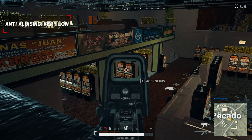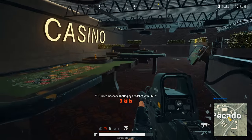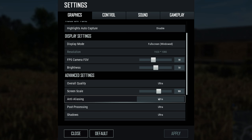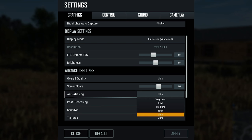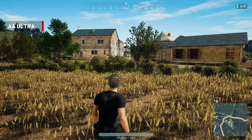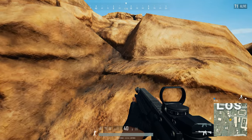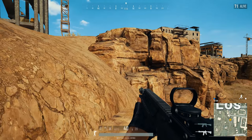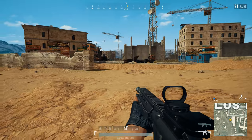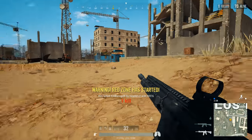Anti-aliasing, or AA, aims to cut down on the pixelated jagged edges that you see in the game. It makes everything look more appealing and realistic, but your frame rate will go down slightly. With everything on ultra, setting AA alone to very low gave me 86 frames per second — only 2 frames higher than everything on ultra. It might be tempting to set this to very high or ultra because of how little difference it makes, but that actually makes the objects around you more blurry. It is best to set this to very low to keep your surroundings clearly visible.